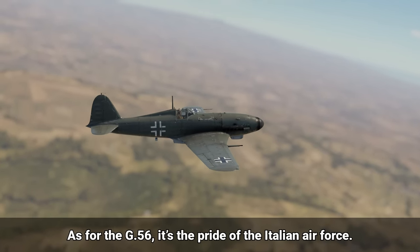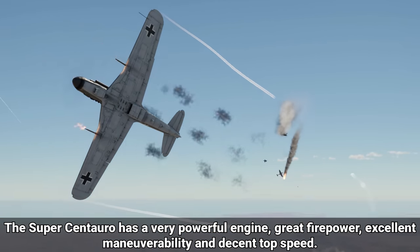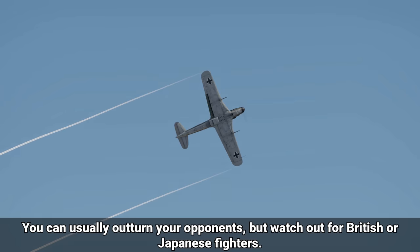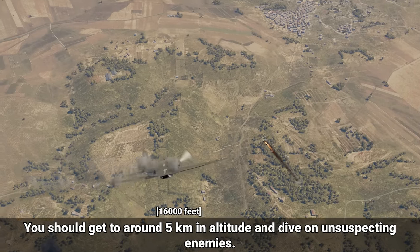As for the G.56, it's the pride of the Italian air force. The Super Centauro has a very powerful engine, great firepower, excellent maneuverability, and decent top speed. It can be used in a variety of playstyles, but it excels as a boom and zoomer at high altitudes. You can usually out-turn your opponents, but watch out for British or Japanese fighters. You should get to around 5 kilometers in altitude and dive on unsuspecting enemies.